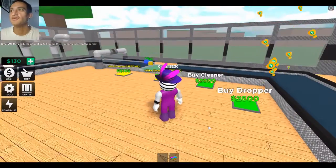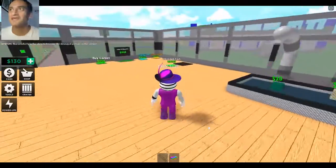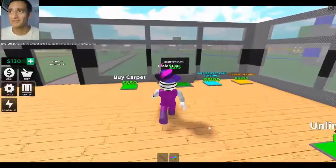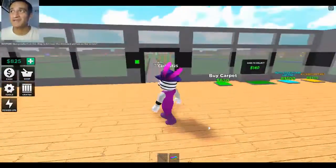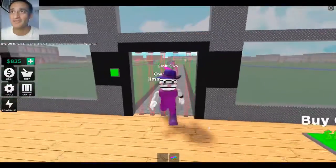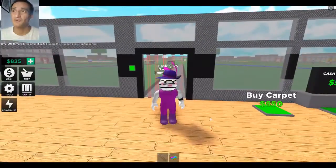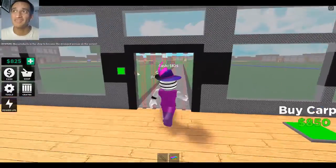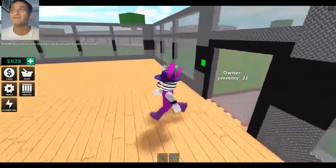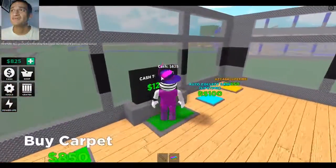We have 100-something and the next upgrades are 2,500 and 3,000, so we'll have to wait for the money to come in. You can see we can go through our red laser door because we're the owner — it doesn't hurt us. Anyone else who tries will get hurt. You can push the button to come out safely, but only the owner can come in.